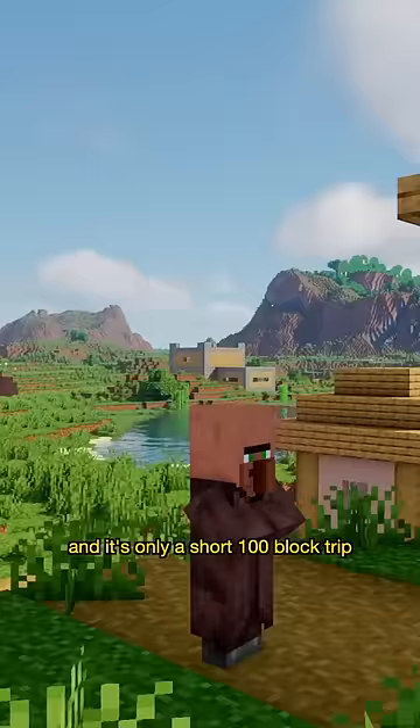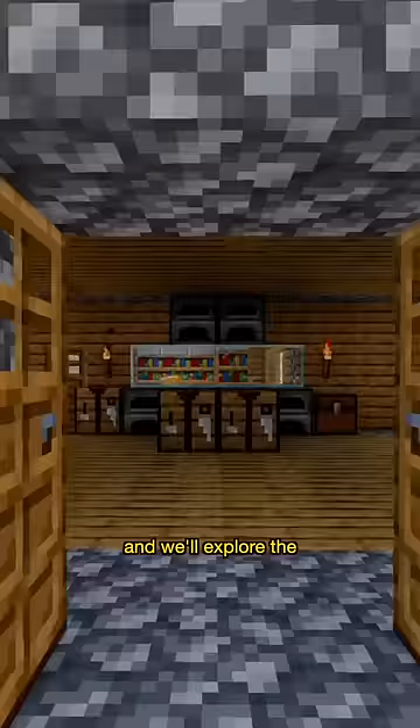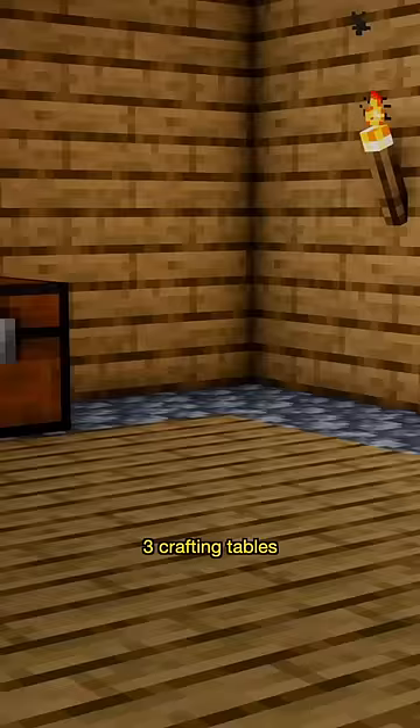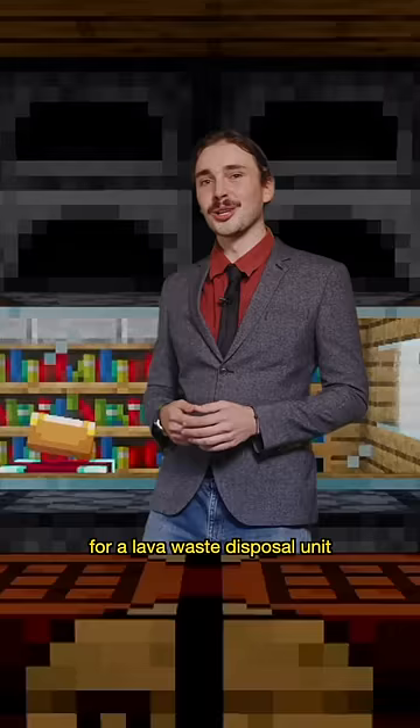So come with me, step on the pressure plate and we'll explore the fully appointed kitchen with six furnaces, three crafting tables and plenty of room for a lava waste disposal unit down the line.